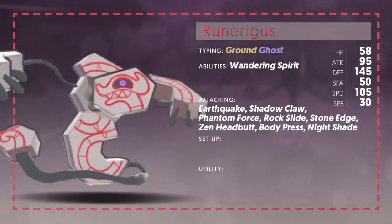Other coverage moves it gets are Rock type moves, which go very well with Ground type for great coverage, and also Zen Headbutt to hit Fighting types. Body Press is really cool — it's a Fighting type move that uses your Defense stat instead of your Attack stat to cause damage, and this thing has a massive Defense stat, so Body Press is really important here. Ghost and Fighting type are really good offensive typings together. It also gets Nightshade if you just want to run a defensive set — Nightshade will deal set damage every time you use it.